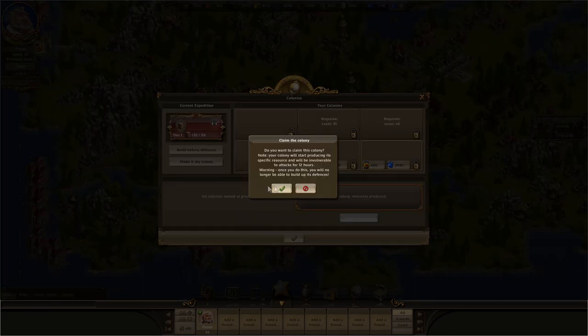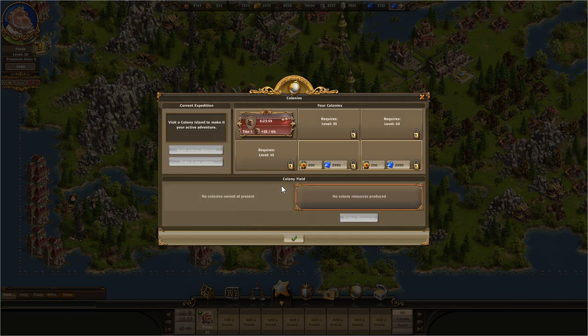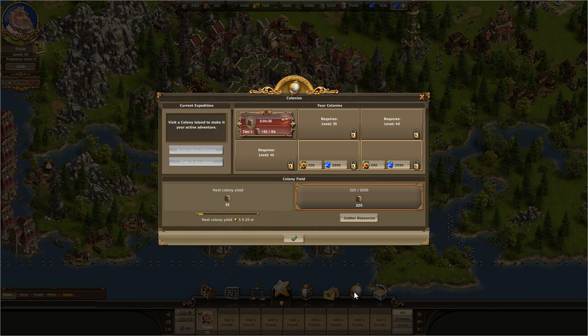The colony cannot be attacked by other players for the first 12 hours. Other players can then attack you, and they will receive more rewards than a bandit map. You can own up to four colonies simultaneously if you have reached the correct level. You can buy two additional slots for gemstones or valor points. Don't forget that you can pick up your additional resources every few hours in the colony menu by clicking Gather Resources.